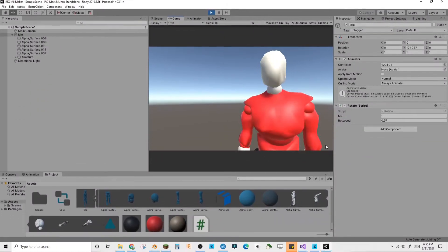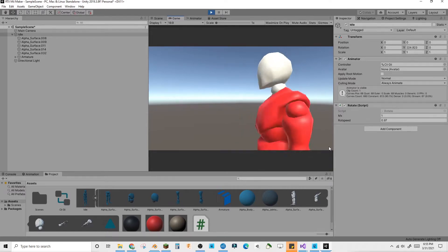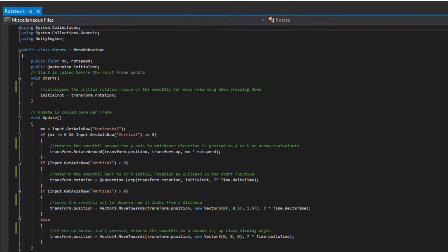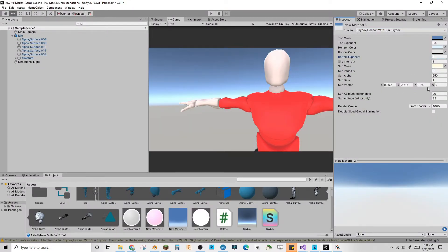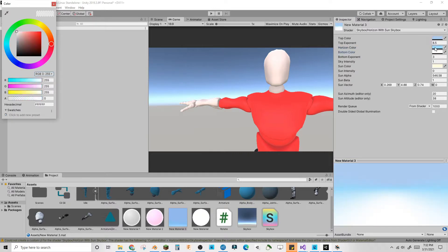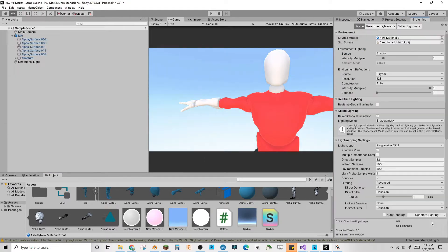The first feature I incorporated into the Smoothie Maker was the ability to turn the smoothie around. It just uses some really simple code, which I'll show you right now in case you want to make this yourself. I also added a gradient skybox, much like the Mii Maker on the Wii, which helped give the Smoothie Maker a more cartoony art style compared to the default Unity skybox.